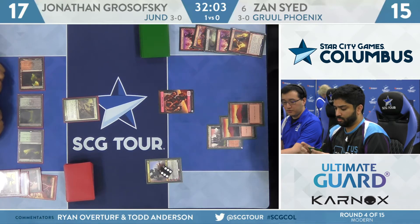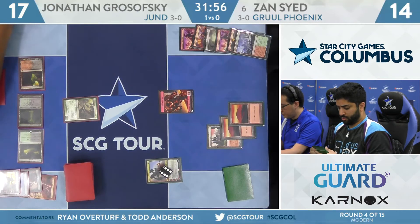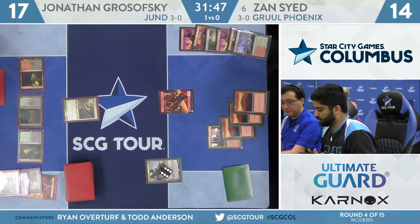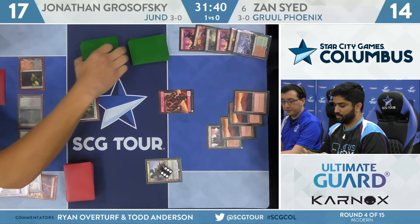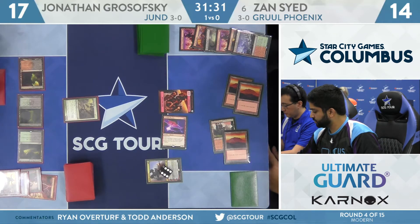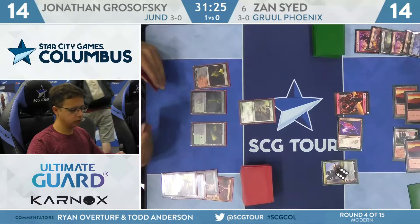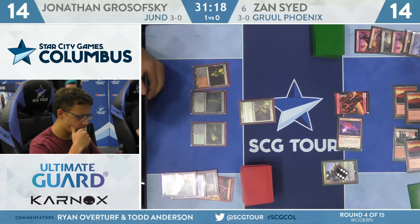Just going to keep pressing the advantage. Zan fetches again. Now has drawn three cards off Wrenn and Six. He might get left with a few lands in hand at the end of the day, but if he finds Faithless Looting or gets the ultimate off, those lands turn into real spells. He fetches to 14 — four mana at the ready — and just going to hard cast Arclight Phoenix. Now Zan is going to choose to attack here. I would have loved it if he held it back to block to give max protection to Wrenn and Six, since he's so close to ultimate. But he gets busy with the Phoenix — both players at 14.